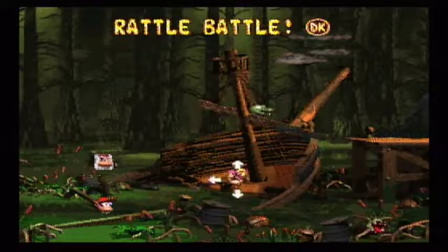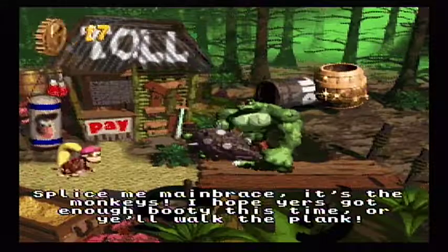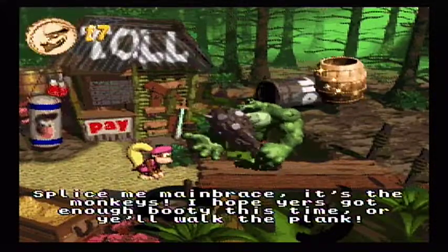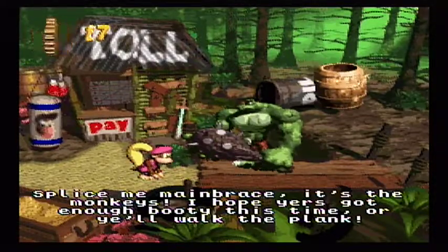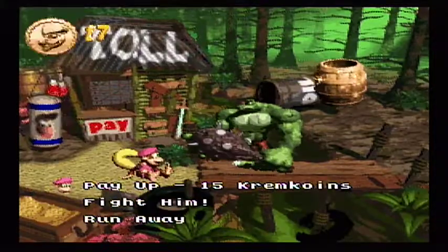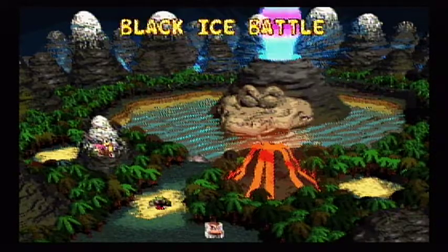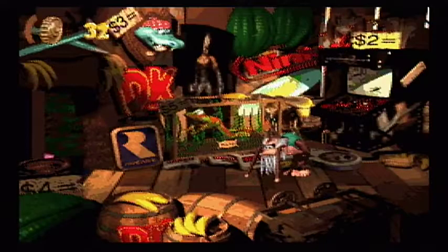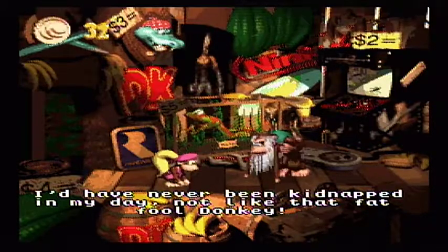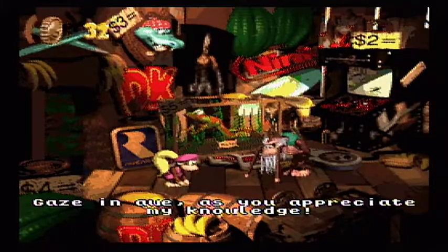Hey, we got everything. Now we could move on to Slime Climb, but we now have access to Clubba's kiosk, so let's head there. Splice me main brace, it's the monkeys. I hope yours got enough booty this time, or you'll walk the plank. We'll pay him 15 more Krem coins. Over here, Kongs. The Kremlings' Lost World — something. Okay.